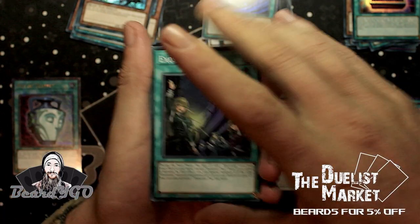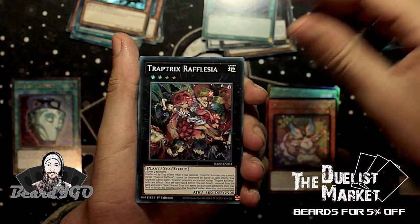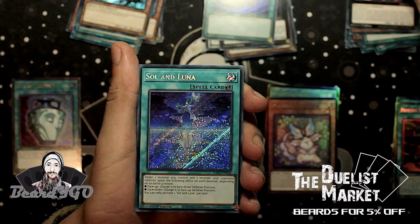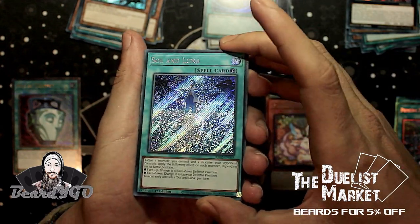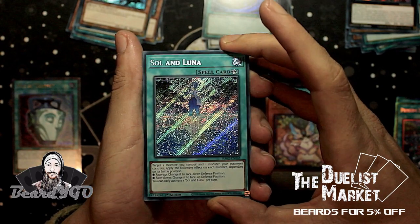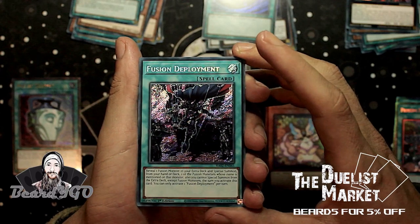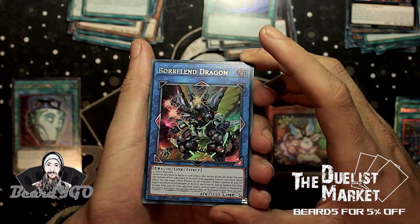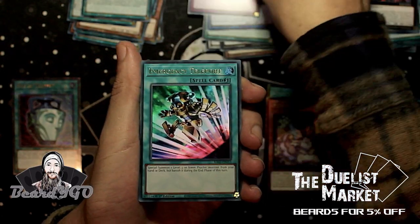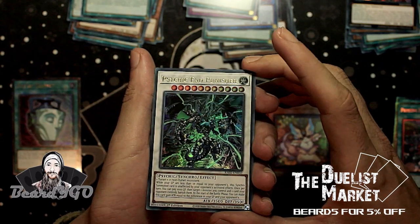Next up: Pot of Extravagance, Chaos Hunter, Rafflesia. Then we've got Secret Rare Soul and Luna — this actually looks really nice, especially as a secret, just look at that shine. Fusion Deployment as a Secret Rare as well, very nice. Ultras: Barrel End Dragon, Solemn Warning, Emergency Teleport, and Psychic End Punisher.